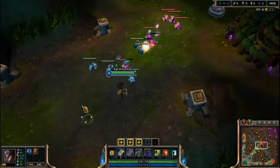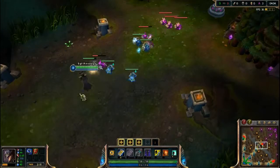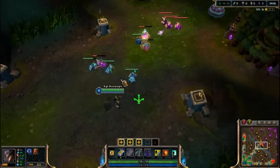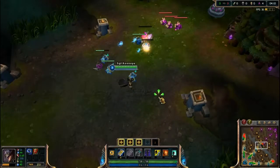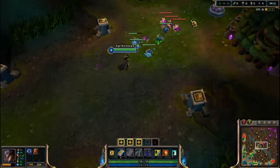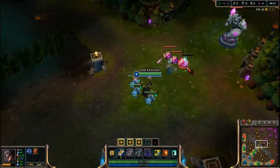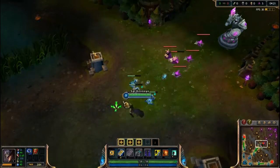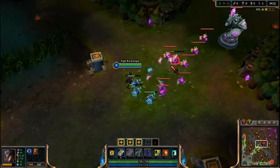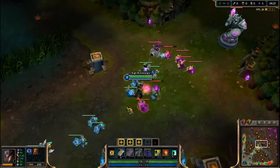One of the most important things to know in League of Legends is last hitting. Last hitting is when you get the final hit on a jungle creep or any creep in the game — when you do that, you get gold, which allows you to buy more items. When I first left the shop I only had 5 gold, but now I have almost 400 gold. If I had been last hitting the entire time I would probably have around 600 to 700 gold by now.